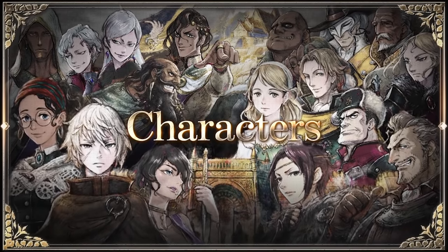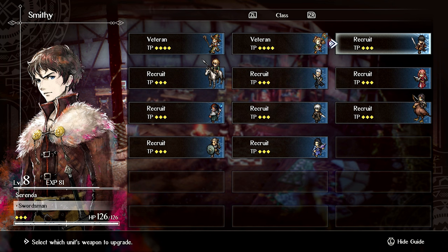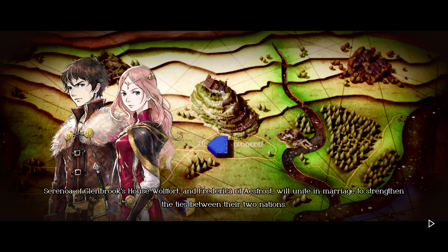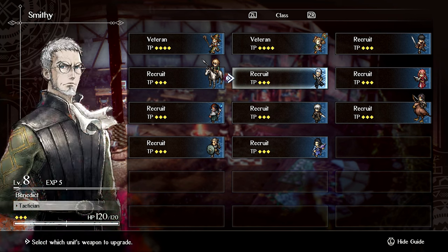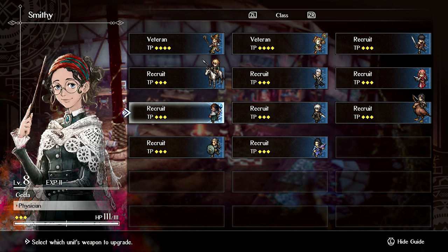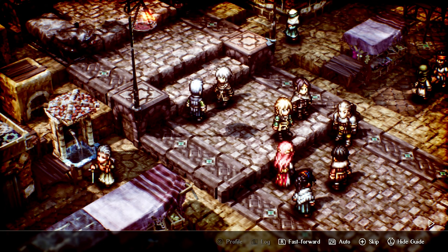The vibrant characters you meet along the way aren't only represented in 16-bit — they are also complemented by a more accurate depiction in most menus and some story cutscenes. These hand-drawn portraits are so beautiful, we only wish we saw more of them. For example, we would have loved to have seen them through some of the long dialogue scenes, which can last up to 30 minutes.